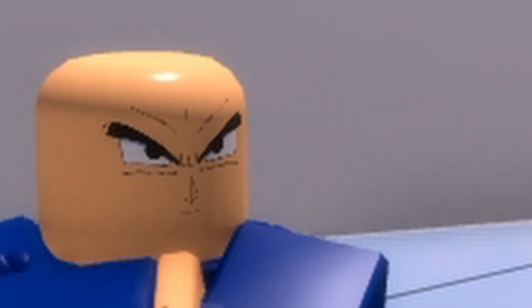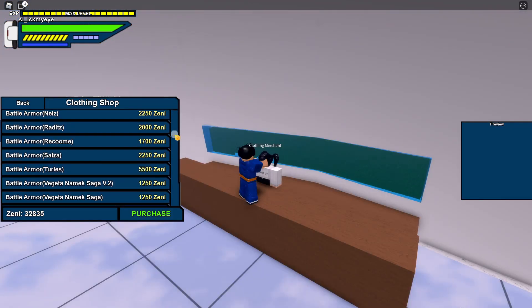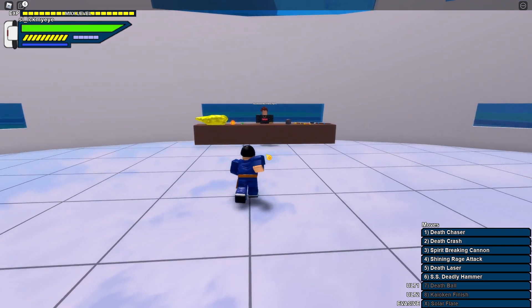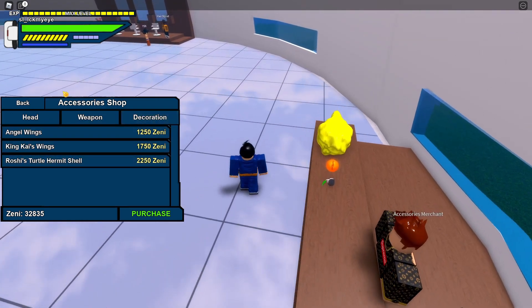Alright, I'm totally done with this game. Let's go to the clothing shop merchant. Alright, this is fixed — the clothing shop is fixed. Let's get to the accessories shop merchant. They have a... alright, it's also fixed. Good weapon, alright, everything fixed.